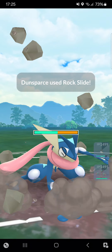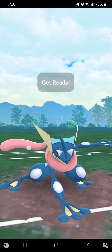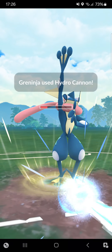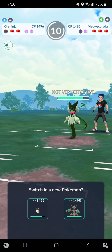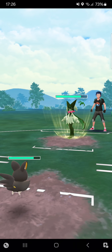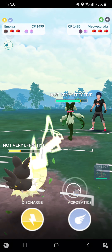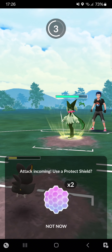We're seeing Meowscarada — very spicy team! I have that Pokémon somewhere too. It's a little replacement for Shiftry — has Night Slash and a Grass move. Best option is to throw in Emolga. Opponent goes for Night Slash — does quite some damage because Meowscarada is very attack-based.